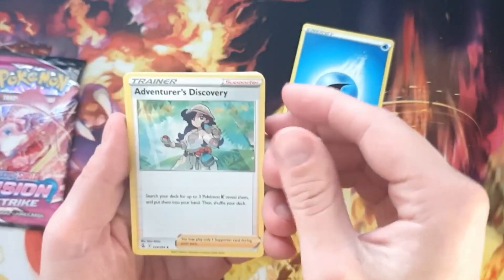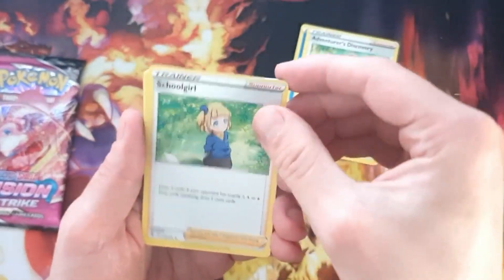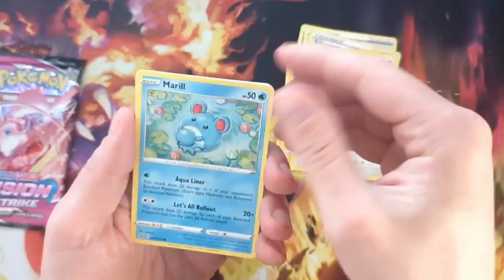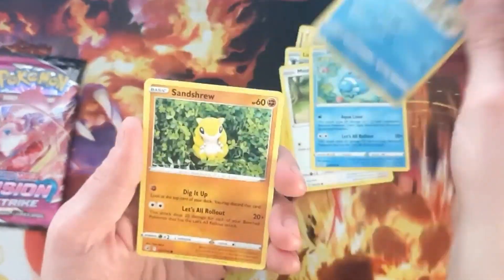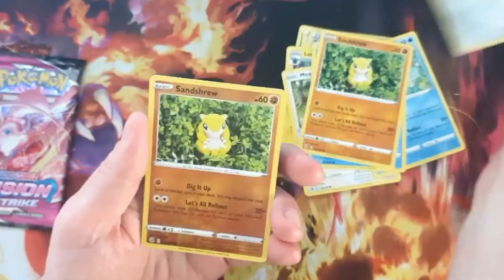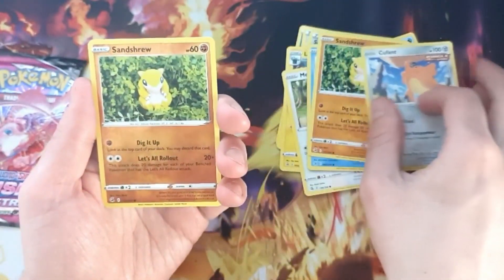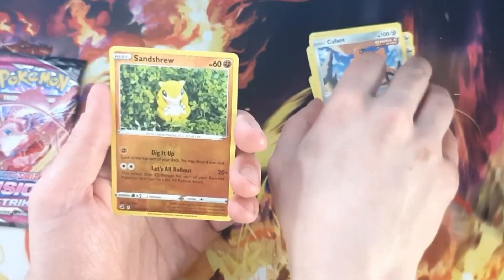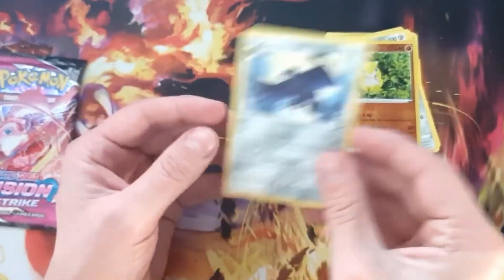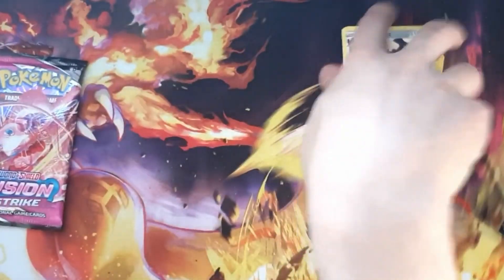Water Energy. We get Luxio, Meowth, Marill, Mudkip, Sanshu, Cufant. The reverse is a Sanshu - two Sanshus in this pack. The rare is Carbink. I think we already have that so that's not great. Vikavolt non-holo and that's not gonna cut it.